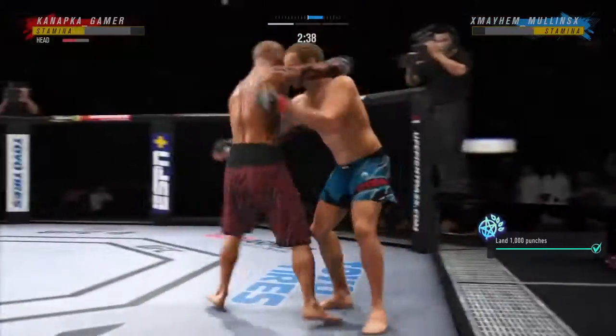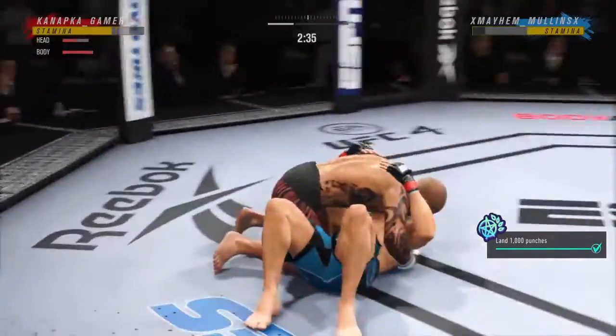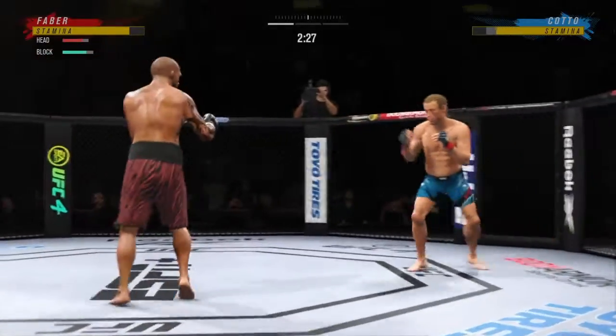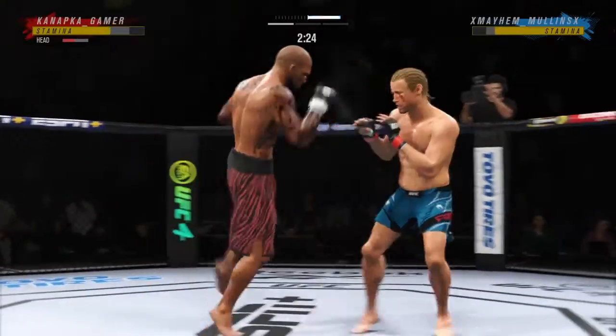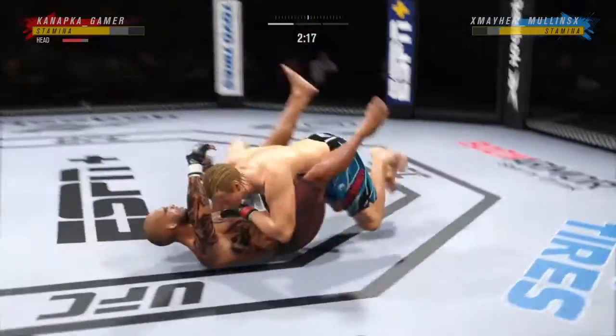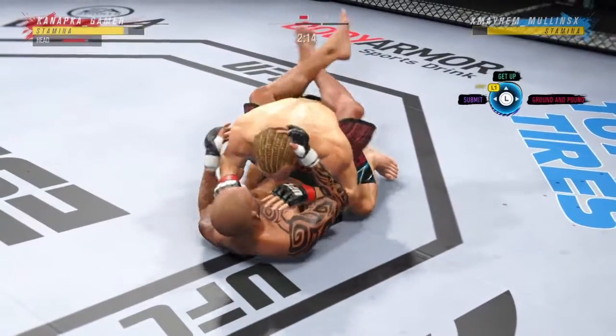The ground and pound shots continue to rain down. He better work there if that's going to bring him to stop. His opponent starts to move, and when his opponent starts to posture, he needs to put him on his hips and push him away to try to escape this very, very dangerous position.